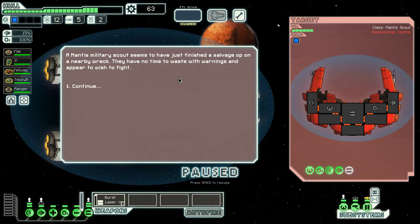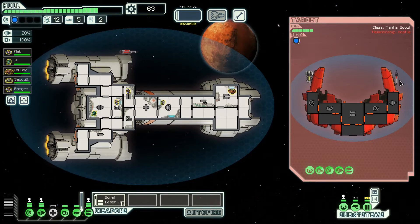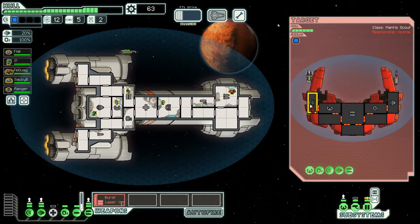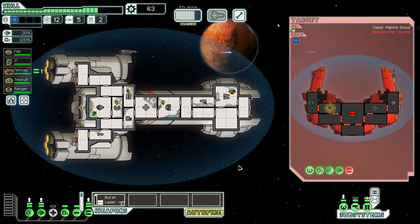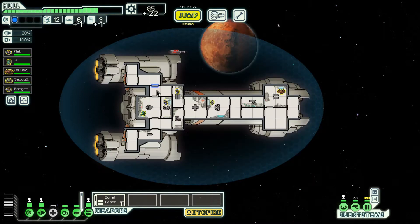A Mantis military scout seems to have just finished a salvage op on a nearby wreck — they have no time to waste with warnings and appear to wish to fight. Let's increase dodge from 15% to 20%. Looks like they have a single-shot laser beam and an ion weapon. Since they fired in the wrong order like dummies, that didn't hurt us. Let's turn on auto-fire and take out their weapons. They only have four health. Getting our weapons officer some experience. The ship explodes, leaving behind a substantial collection of useful scrap material.